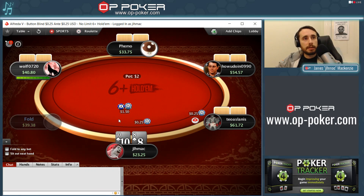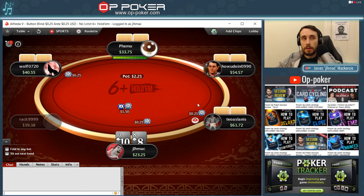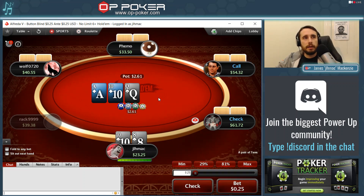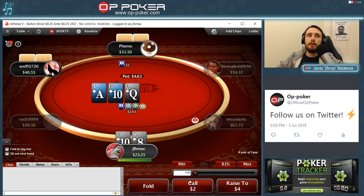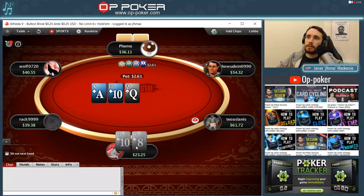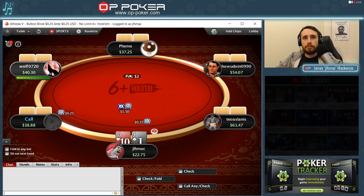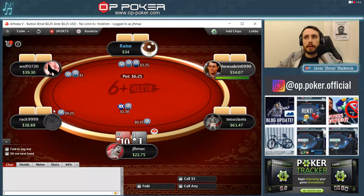As you can see, whenever I'm playing I'm going to be limping unless I'm in the hijack, the cutoff, or the button, or unless there are limpers before me. It took me a little while to get used to that. The first way I found to do it was to go on YouTube and look for the Triton Poker series, because I knew they played nosebleed-stakes cash games in this format with a similar blind structure and stack-to-blind ratio. I realized pretty quickly that it's going to be quite hard to be raising under the gun while also playing enough hands.